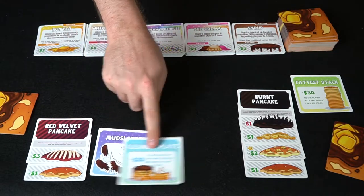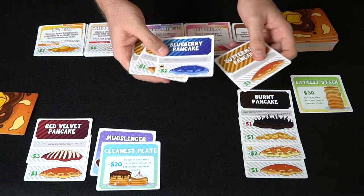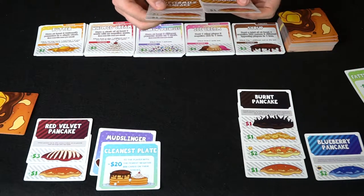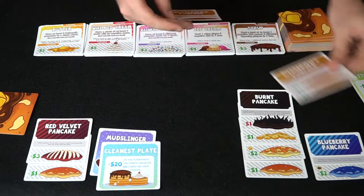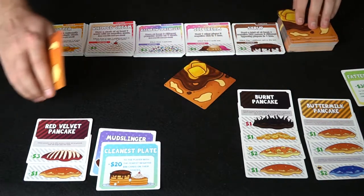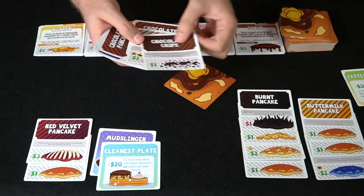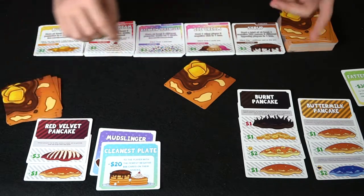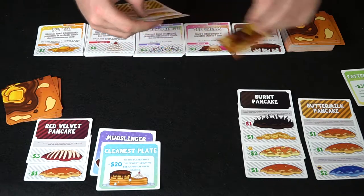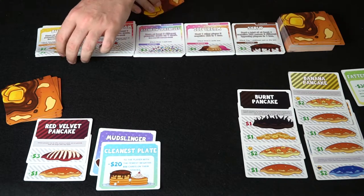Now it's the next player's turn and they decide to play three. First they make a new blueberry pancake stack, then play two buttermilk pancakes. After that it's the final player's turn — they just draw three cards, getting marshmallows, another chocolate pancake, and chocolate chips. They save those cards. Then the first player draws two and plays two again — another buttermilk pancake and a banana pancake. With that, they actually earn the butter finisher: at least three buttermilk pancakes in a single stack.